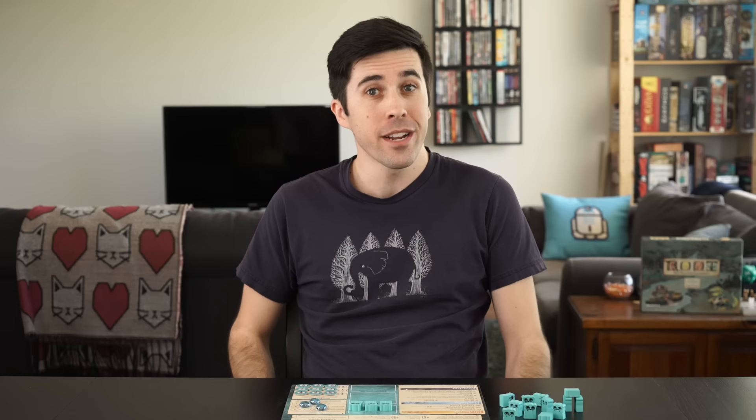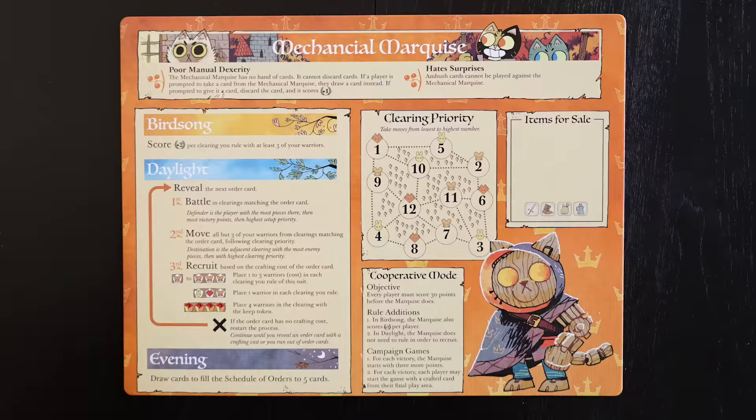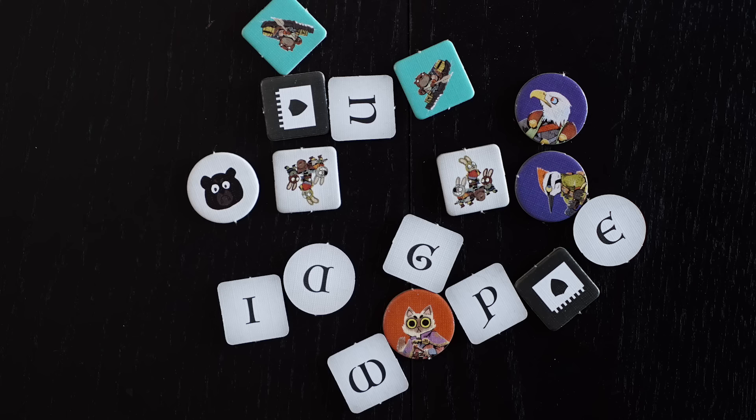This expansion adds four main things. There are two completely new factions, including the titular Riverfolk Company and the Devious Lizard Cult, which means you can bring the player count up to six if you want. There is another Vagabond board and tile set, allowing you to have two Vagabonds in play, as well as three new Vagabond identities to choose from. There is also a board for an AI version of the cats, allowing you to play solo, cooperatively, or to fill out the player count. There are also scenario tokens which don't have official rules, but can be used for scenarios that Later Games puts out. Links in the description.